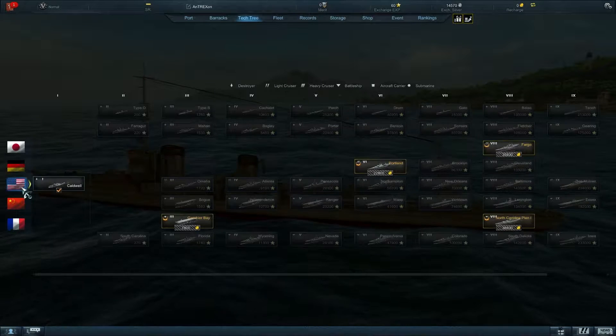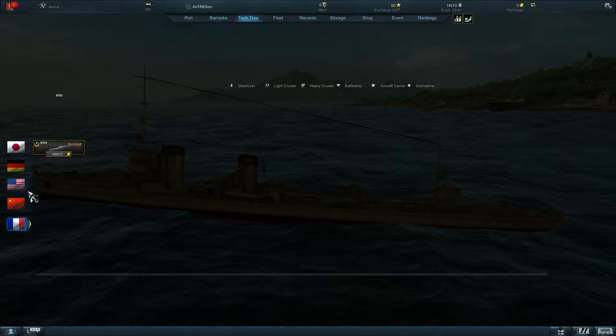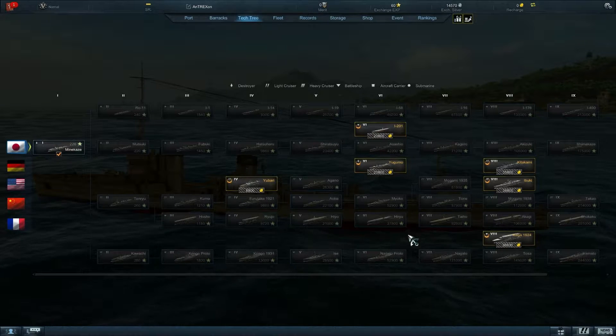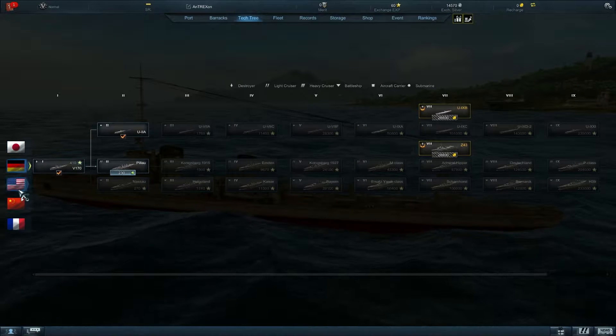There are three different countries already — US, Germany, and Japan — and Soviet Union and France are coming. There are only premium ships right now that you can buy, but everything else is already here. The Japanese tree is quite impressive with lots of submarines available, and so are the German and American trees.